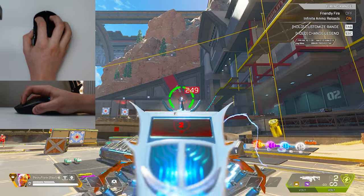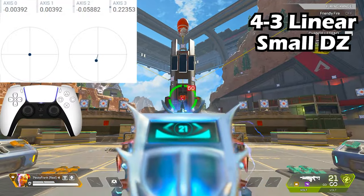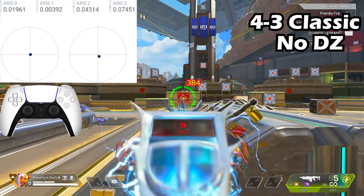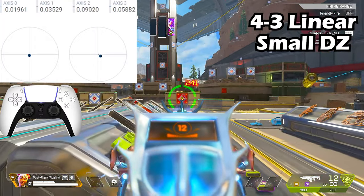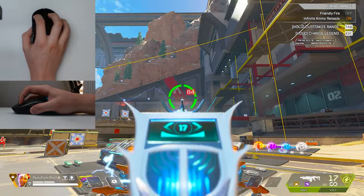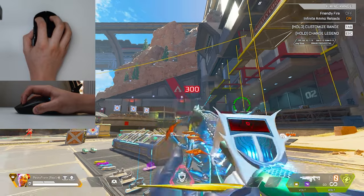If you want your Volt sprays to have zero recoil just like this, you've come to the right place. I'll show exactly how to counteract the Volt's recoil pattern on controller with the exact thumbstick positioning for both classic and linear players. And if you play mouse and keyboard, I have two mouse cam POVs to show my recoil control with the Volt at ridiculous ranges just like this.